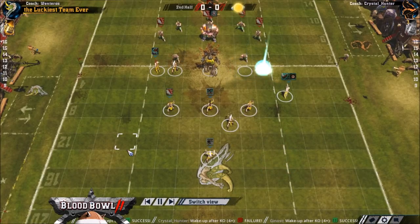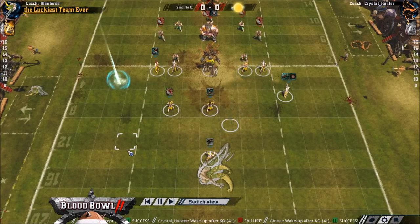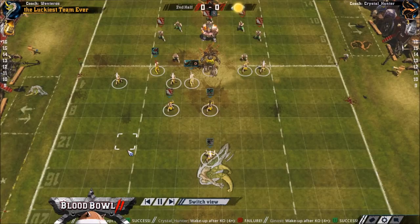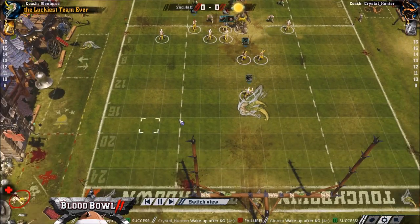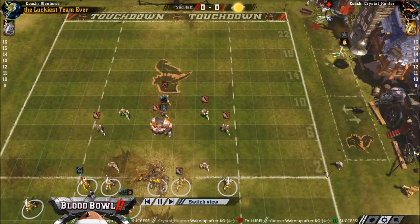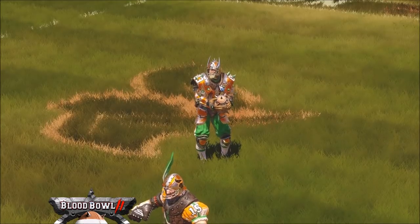Wenteross has a huge advantage in this game now — stopping the score and defending with 10 was a luxury some of us didn't get. He's got two guys out, so now it's 10 versus 10. Crystal Hunter watches the stream a fair amount and was saying how he wanted a 11-man roster with an Apo — well, he's got it. But he's on 10 players anyway.